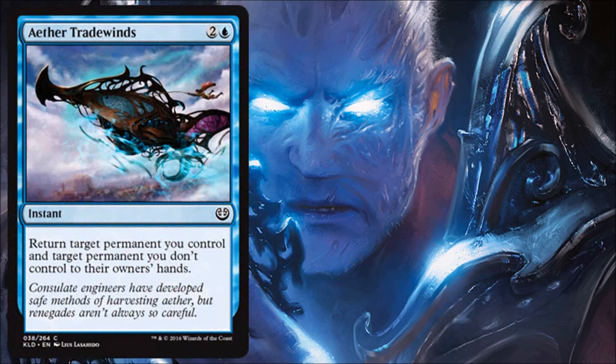Aether Tradewinds is a fun limited card — this is a reprint. It returns target permanent you control and target permanent you don't control, and notably it's not non-land permanent, so there's a ton of flexibility. Best case you're tempoing your opponent — bouncing a big creature or even a land to slow them down — while you bounce something of yours with a good ETB effect or something cheap and easy to replay. Running one or two of these in your limited deck is solid.